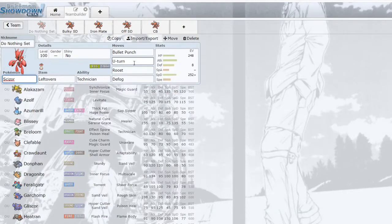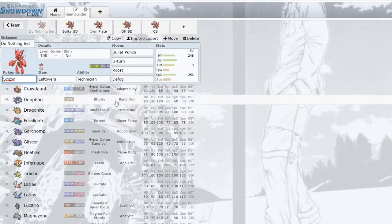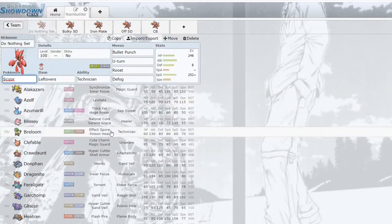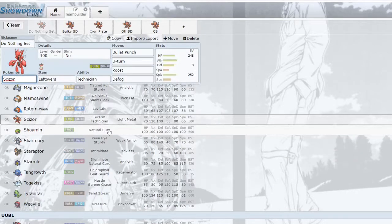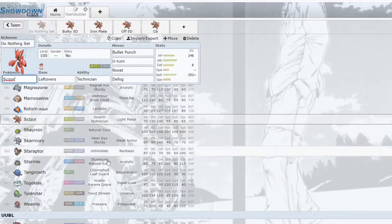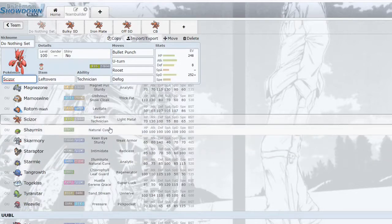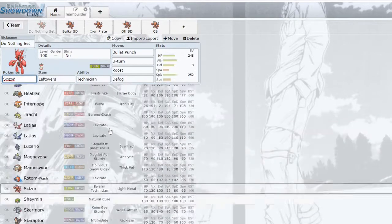Scizor checks Latios fairly well — one of the best Latios checks in the game. You get momentum, U-turn on their steel type, and bring in your fire type or offensive water to apply pressure. It also checks Shaymin and other grasses since they can't do much to you, and it can take a hit from Starmie as well. I call it the 'do nothing' set because you don't really lose momentum but you're also just sitting there — it's effective but passive.